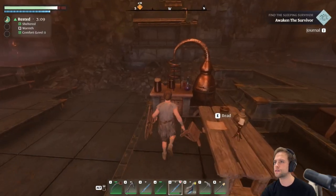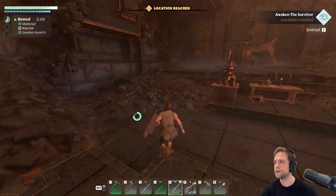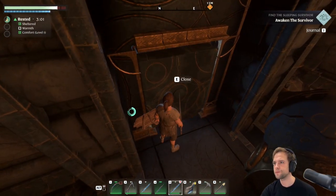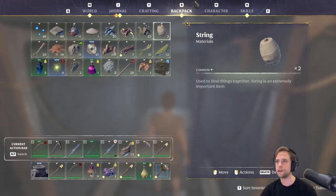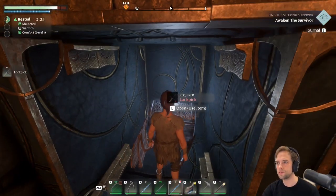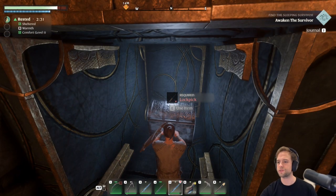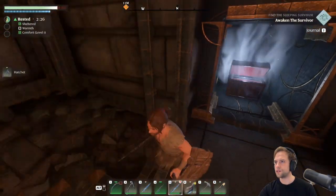What do we got here? I guess we're going to be waking the blacksmith, which is probably there. But before we do so... I can craft that. Lockpick. I'm not going to do too much at once. I'm still not sure what's a rare resource or not. I've got a hatchet. I'll take a hatchet.